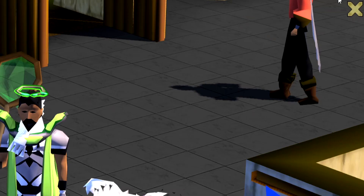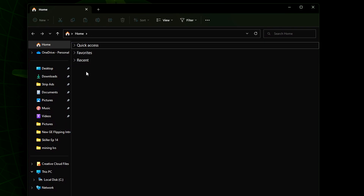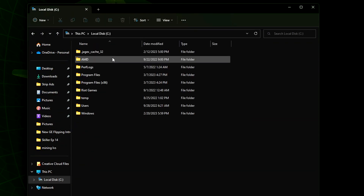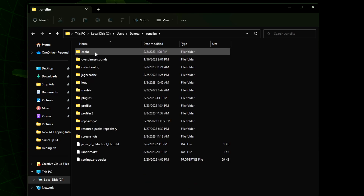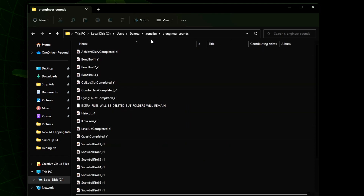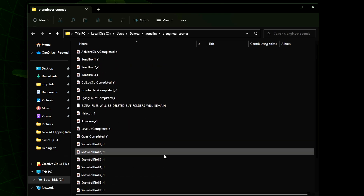So once everything's installed, what you want to do now is minimize RuneLight and head on over to your desktop. From here, open your file explorer and then go to This PC. From here, go to Local Disk and then go to Users, select yourself. Then around the top area, you should see a folder called dot rune light — click on that folder. And then you'll see a folder named C Engineer Sounds — click on that one. And here are all the sounds that are located inside the plugin and where we can replace the sounds with other sounds.